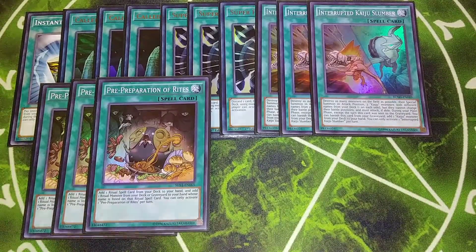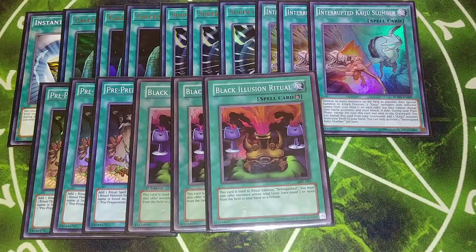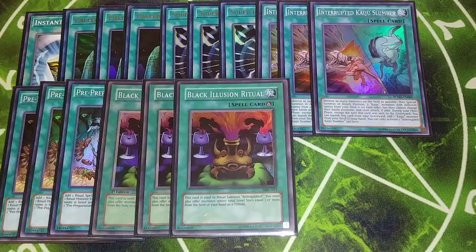Then we play three copies of Black Illusion Ritual. Black Illusion Ritual is the main way you're ever going to summon your Relinquished in the deck. It's just really cool to be able to drop this card in 2020. Basically this card Ritual Summons a Relinquished by tributing monsters that have one or more stars, and it's super easy to summon.